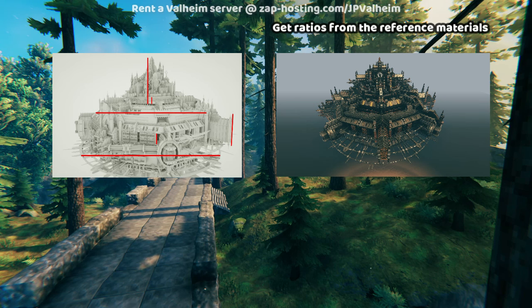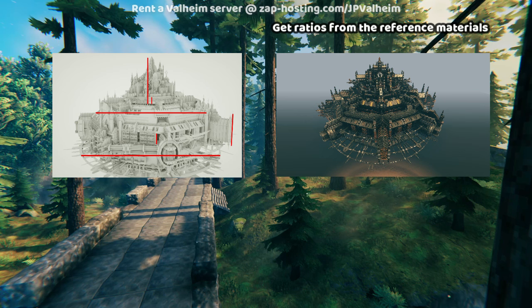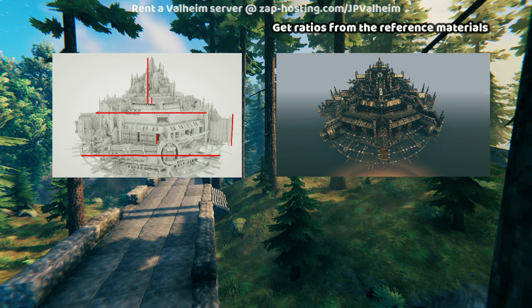Yes, exactly. With the example of the car, that makes a lot of sense because the car needs the wheels to be the right percentage of the full silhouette. If you make them too small it won't activate that imagery in your head of a car, and if they're too big it'll be like a tractor or something. Exactly.